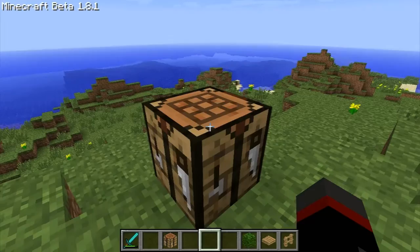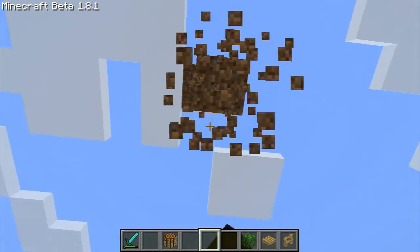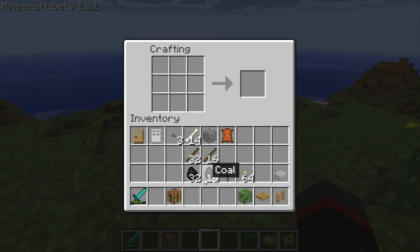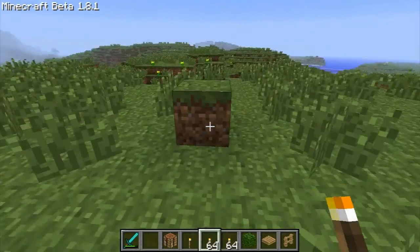And that is amazing, because if you're making mass glass or anything — torches is a good example. Even if you have more than 16 and 16, or a 64 stack, it will still make all of them. Which is awesome.